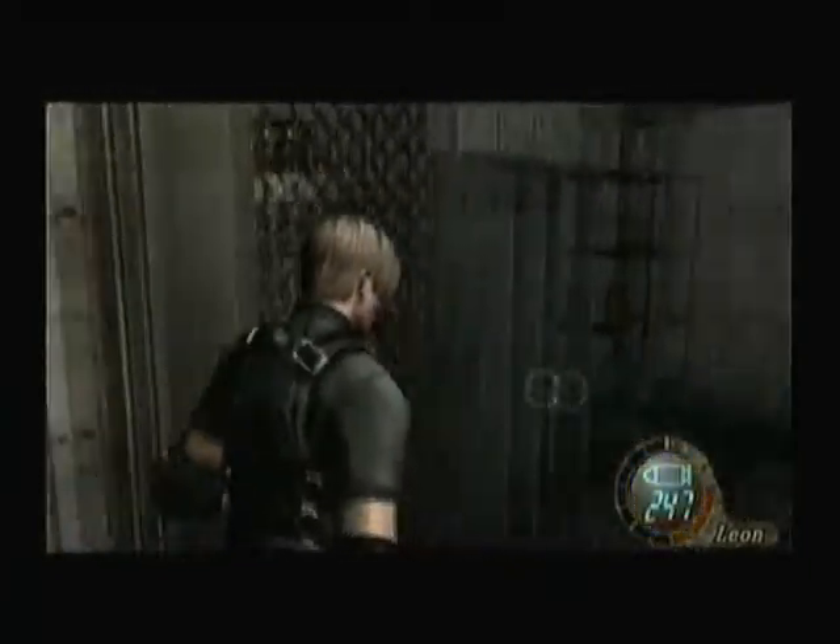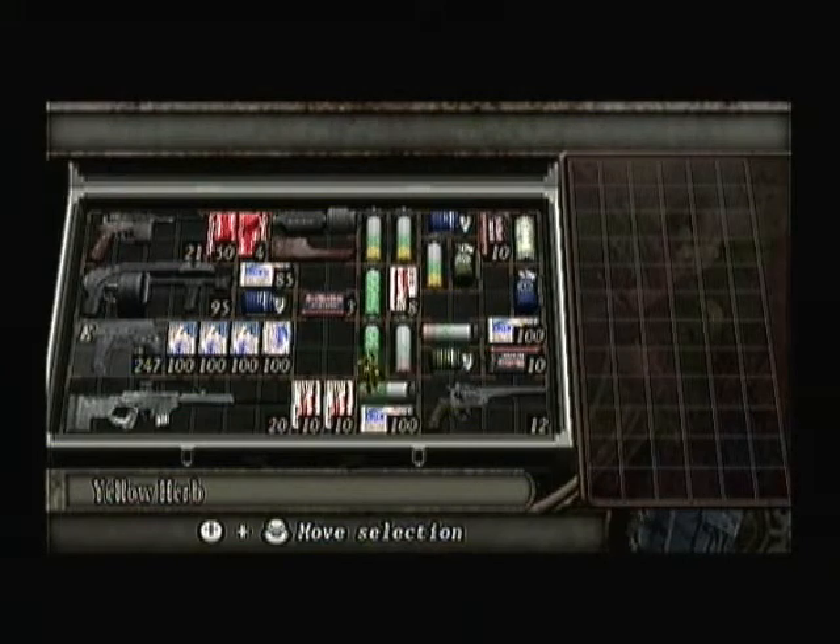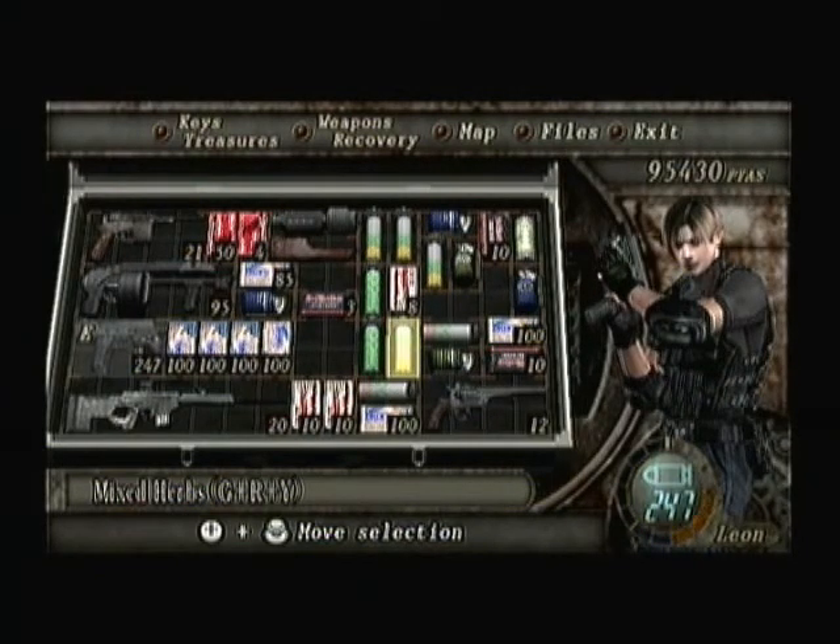I'm up to ten minutes on this video — should I end it now? Get the yellow herb. Yeah, this is a good spot to end it. There's been EuterGelf911 here for Let's Play Resident Evil 4. In this part we did some things, and in the next part we're gonna fight some more of these zombies to get that card to reactivate it so we can press both the buttons. I will see you guys then — bye!